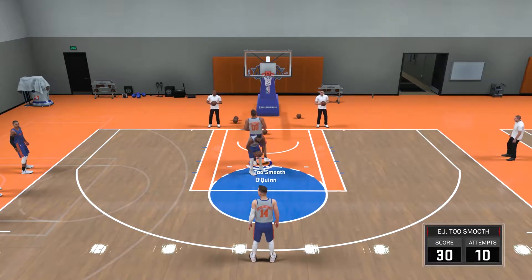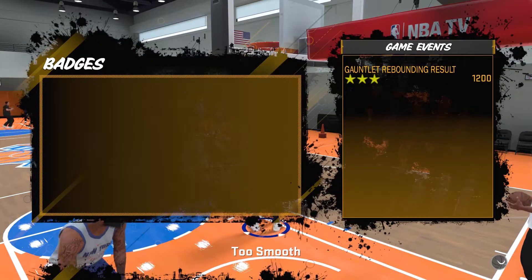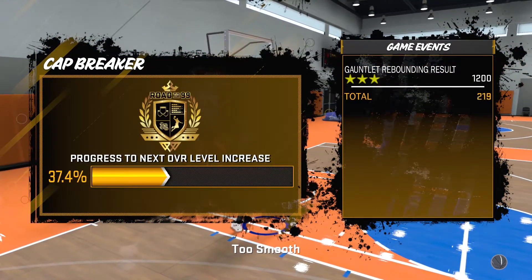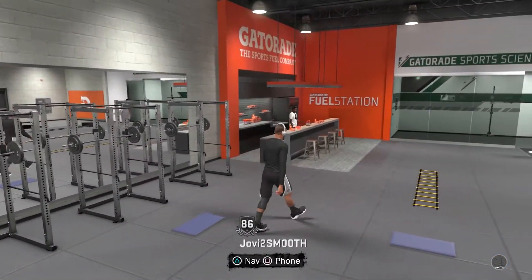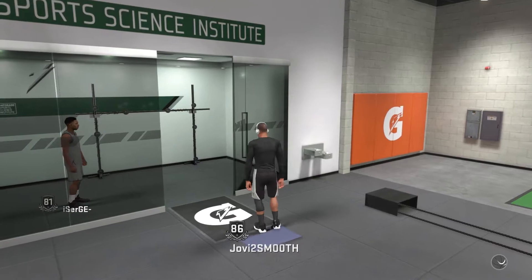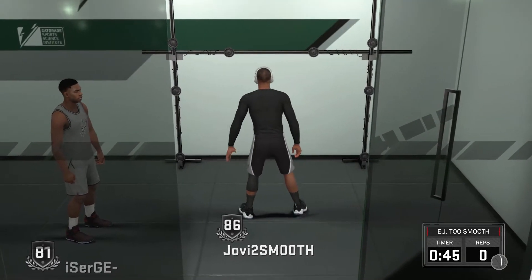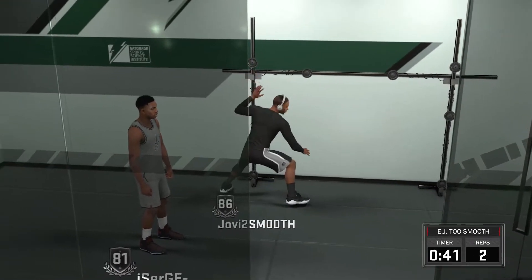If you did the same thing for 12-minute quarters, you get give or take 5,200 points in the 55 minutes it takes to play the game and do the drills. So essentially you can make up to double the amount of points towards your badges playing five-minute quarters as opposed to 12-minute quarters. In the time it takes to play one 12-minute quarter game, you could play two five-minute quarter games and two sets of drills and still have time remaining — that's about 8,600 to 9,000 points in about 50 minutes.